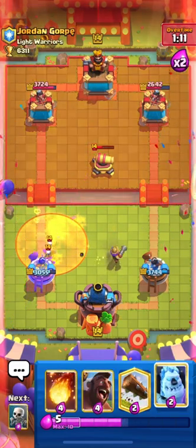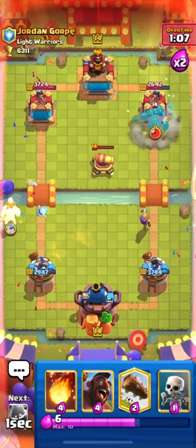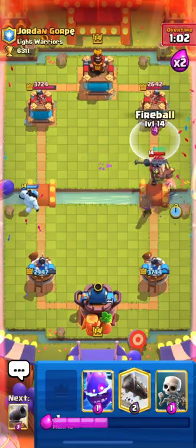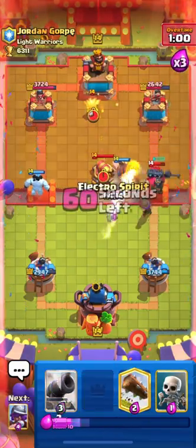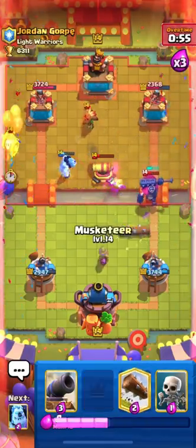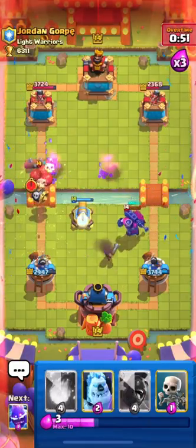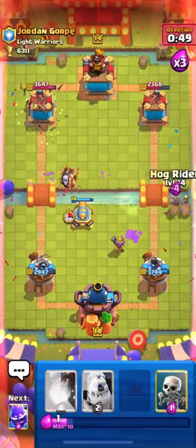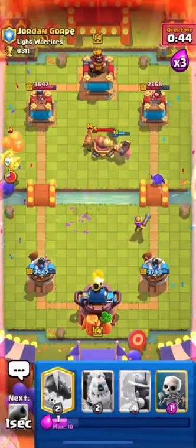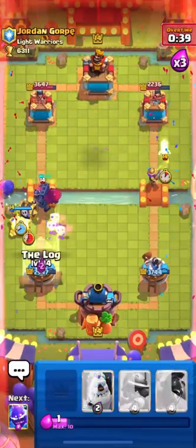We need to use our Fireball as we're about to hit 3x Elixir. Hog isn't getting through so we need to cycle our Fireball chip on his Princess Tower. I'll use Log for his Dart Goblin and go in with Hog. I'll Fireball his Dart Goblin and Cannon, then place my Cannon for his Skeleton Barrel.